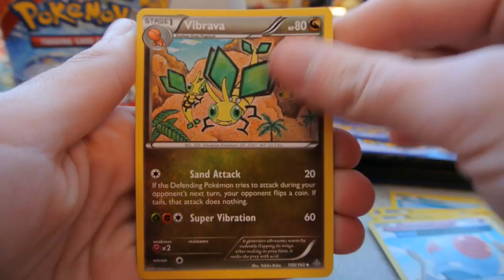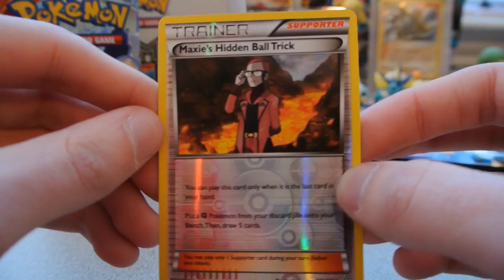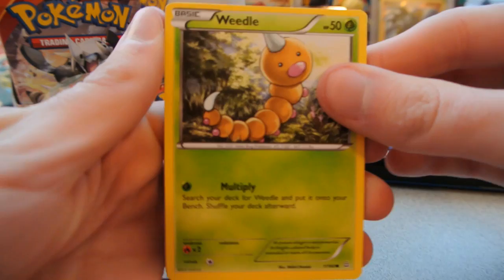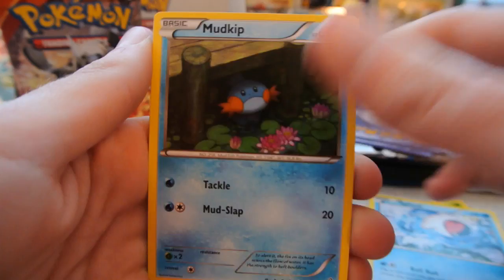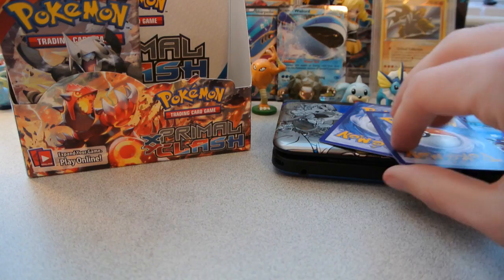Pack 20: Meditite, Bidoof, Horsea, Chinchou, Tynamo, Tentacool, Vibrava, and Professor Birch's Observations. The reverse is a Maxie's Hidden Ball Trick — I think I needed that one, it's an uncommon. And the rare is an Electross Regular Rare. Pack 21: Weedle, Zigzagoon, Shroomish, Spheal, Mudkip, Freshwater Set, Weakness Policy, and Maxie's Hidden Ball Trick. The reverse is a Honedge, a common. And the rare is a Medicham holo — people might actually play this with Yoga Kick and Omega Barrage letting it attack twice.